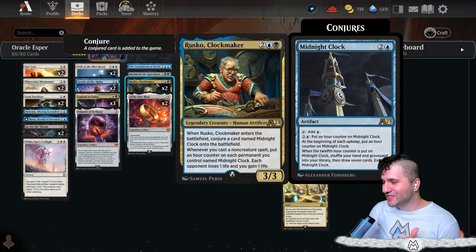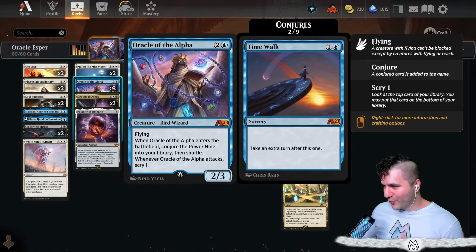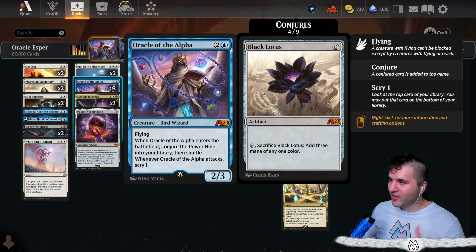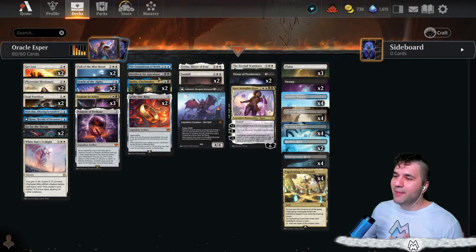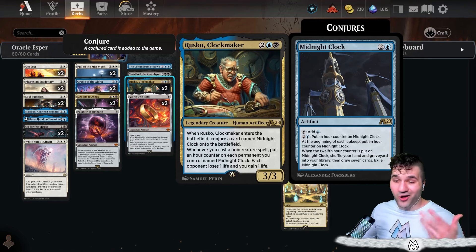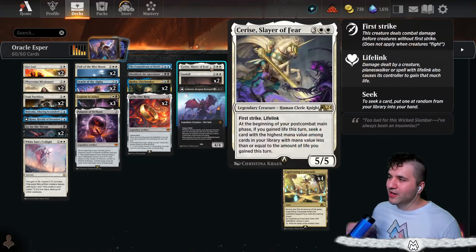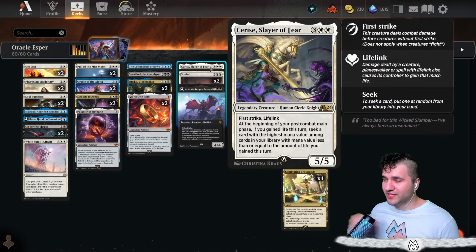The Conundrum of Bowls - another silver bullet. Seek a card with mana value less than the number of cards in your hand, then seek a card with mana value greater, and on the third activation you cast it for free equal to the amount of cards in your hand. Absolutely love Shelly because Shelly does Shelly things. Rusco - getting into the Midnight Clock. Each opponent losing one life and gaining one life is kind of a de facto win condition.